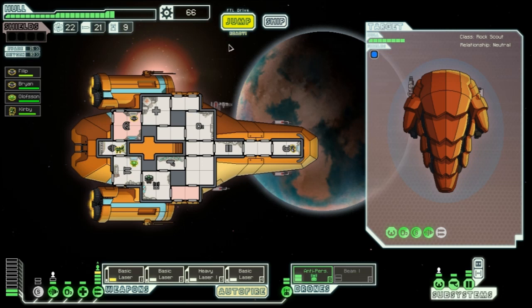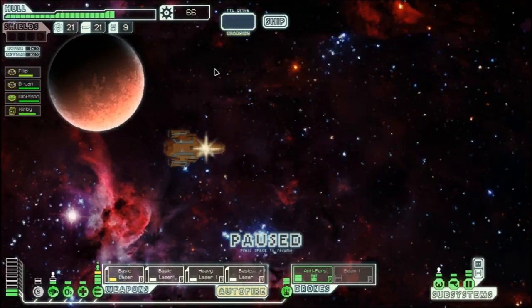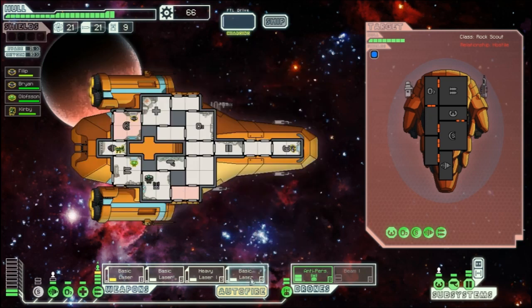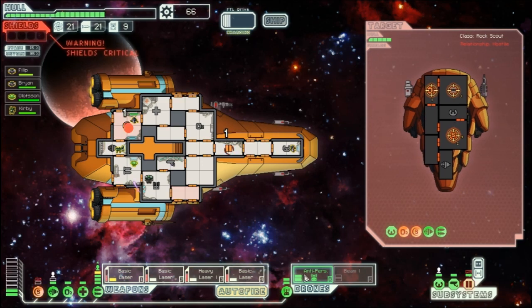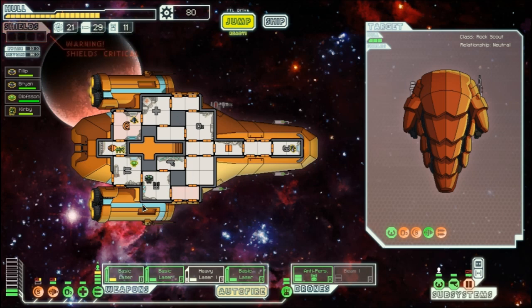We make it to the next beacon just ahead of the rebel fleet. A hidden rock vessel accuses us of storing lies in our computer and opens fire. After combat they transmit a white flag — offering 8 missiles, 2 drone parts, and 14 scrap. We accept despite them being the aggressors.